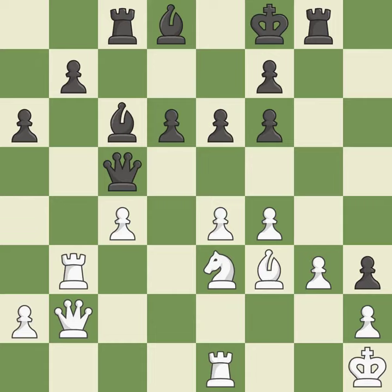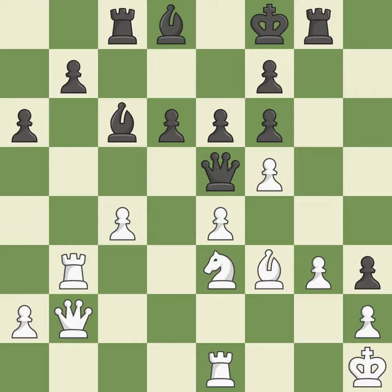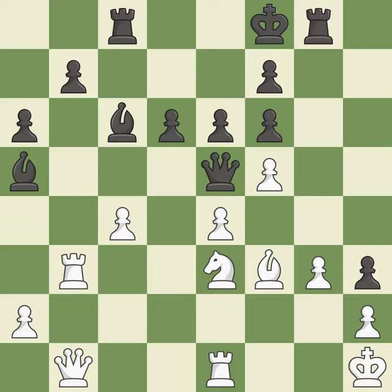A rook enters the action after developing outside of its starting square — that is good, a wise decision. This suggests exchanging items of equivalent value — it is ideal. The pawn is now suitably protected; it is quite good. Black still holds the upper hand, but they are no longer in a position to win. It is incorrect.